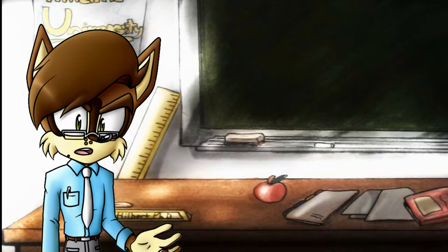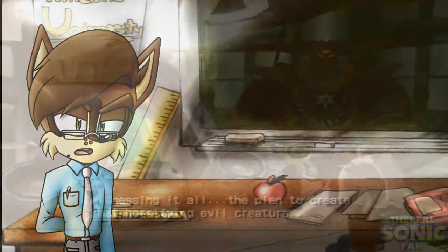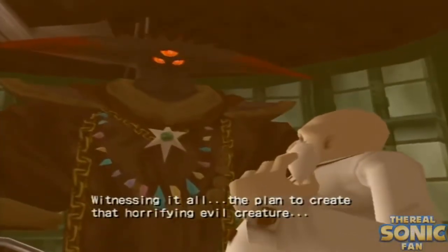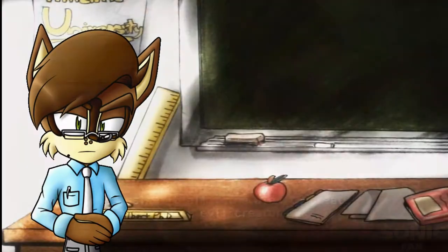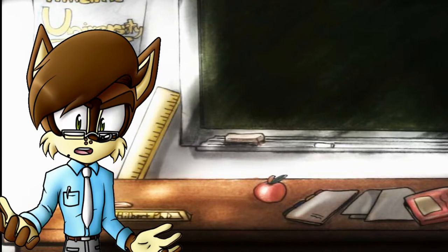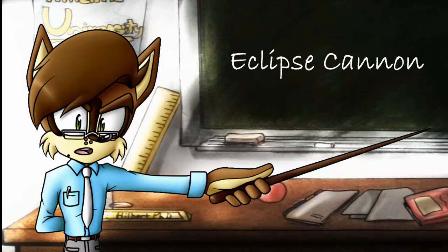After some time, the scientists enlisted the help of a ruler of an alien race existing on the Black Comet: Black Doom. Being immortal himself, Black Doom provided genetic material that would allow completion of the project. However, Professor Gerald soon learned of Black Doom's plan to annihilate planet Earth. He therefore secretly constructed the Eclipse Cannon, built into the Ark's superstructure, for self-protection.